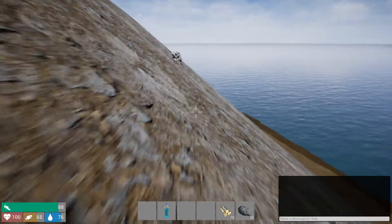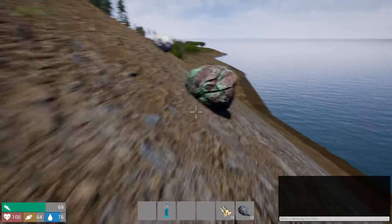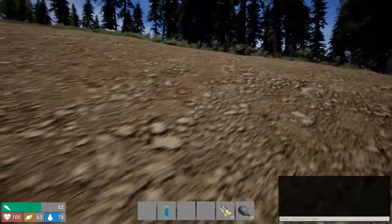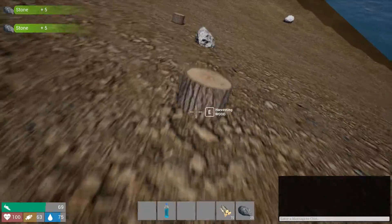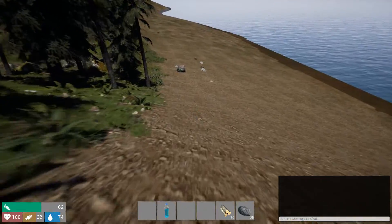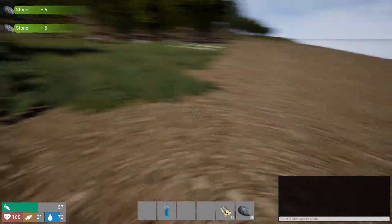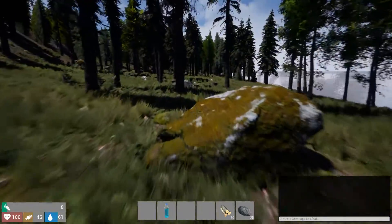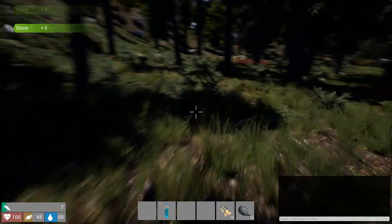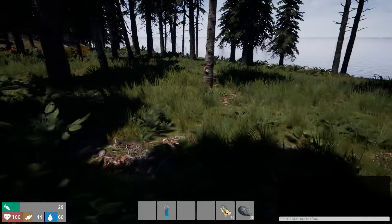I figured out how to get stone and wood — you walk around looking for these small silver rocks and hit E to pick them up. The big rocks require a pickaxe. For wood, instead of sticks, you look for these wood stumps and just pick those up — pull the tree stumps right out of the ground and that gives you one wood. We're just collecting wood and stone because you need these basic resources to craft anything. I ran out on the beach and moved inland, but I think we have about enough to craft a hatchet.